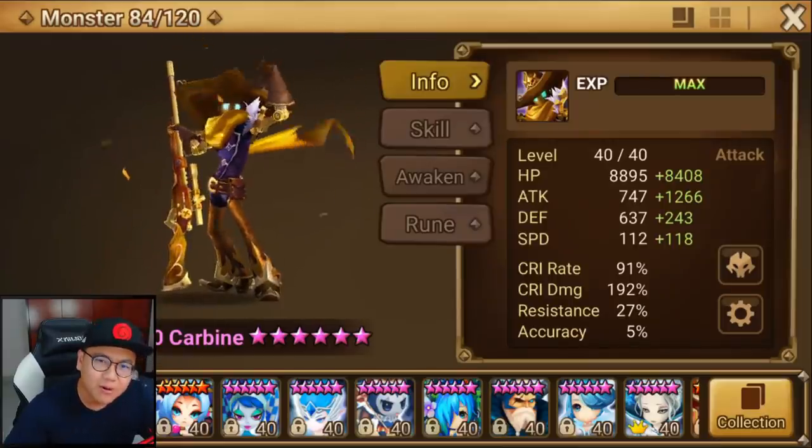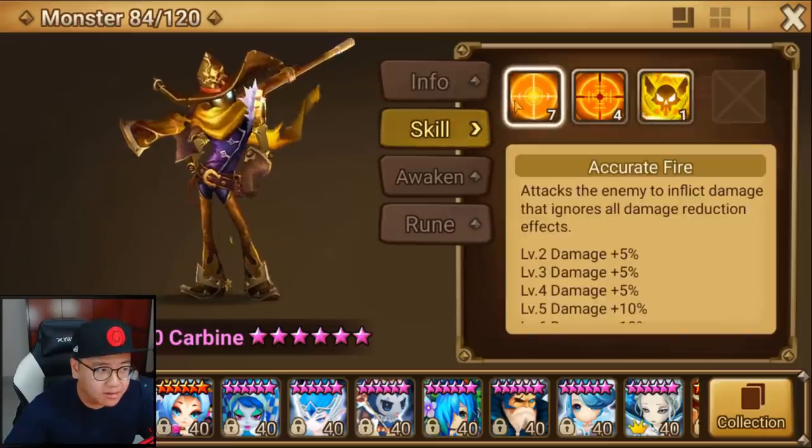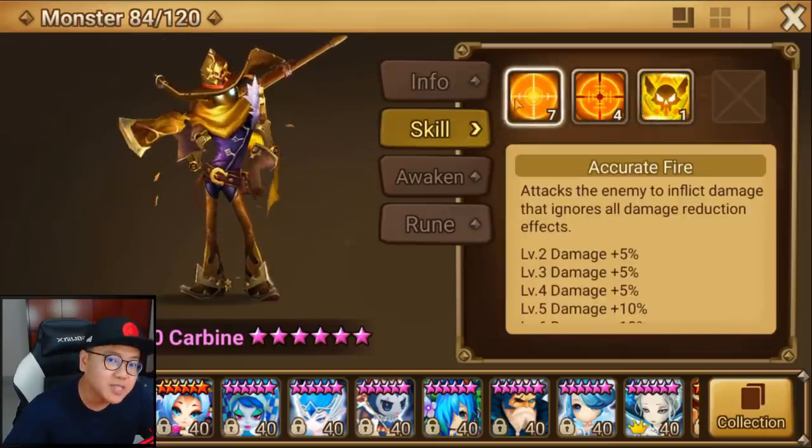Hey guys, Sean Bean. Today we are playing with the Wind Sniper after patch. All the Snipers got buffed — their default attack now does 10% more damage.